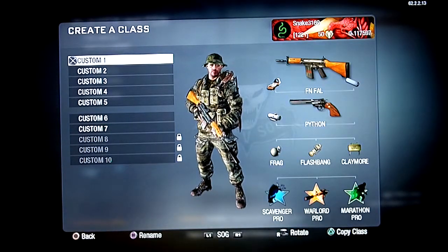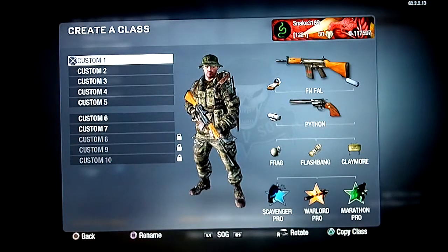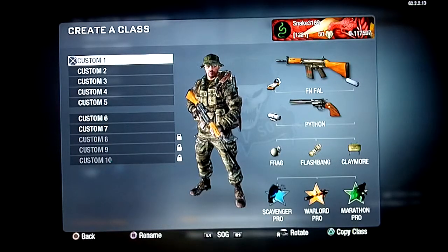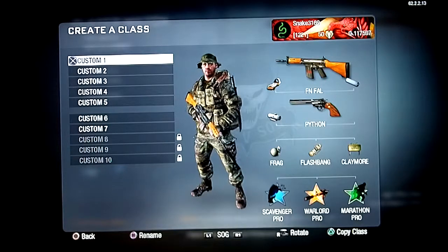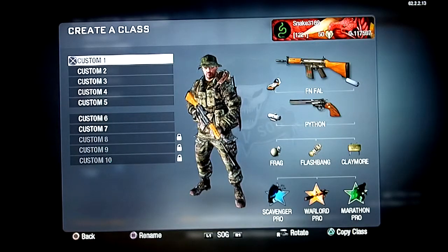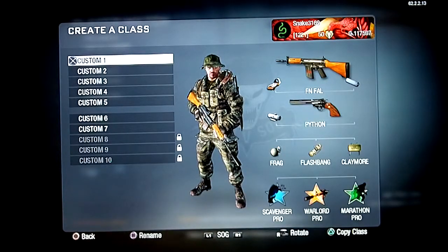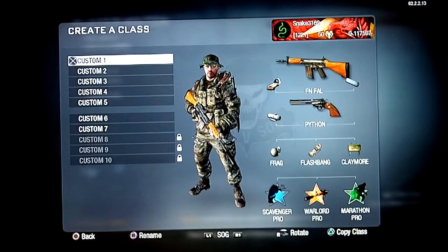Here we got my accuracy class. It's a FAMAS with a red dot and a silencer. I use the red dot because I don't really like the iron sights on the FAMAS. The silencer keeps you off the radar. The Python is obviously one of the best pistols — I put the ACOG on it just to be different and kind of snipe people from far away, but don't rely on that too much. I've got Scavenger because the FAMAS doesn't really need it much but it's helpful, and Warlord so I can use two attachments on the FAMAS. Otherwise you'd have to use the iron sights.